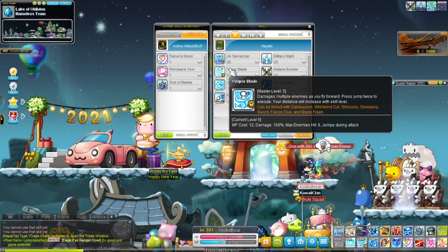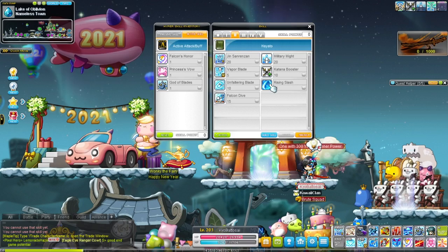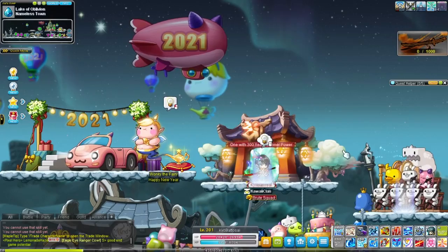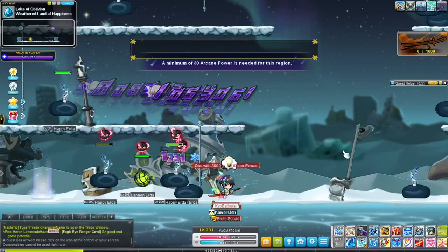Booster increases your attack speed by two. Unfaltering Blade is a passive that increases your damage by 30%. Rising Slash — I never really use it, but it does look cool. You can use it while in the air as well; it can hit above you. I guess that's the useful part of it, but I don't really ever use this skill.